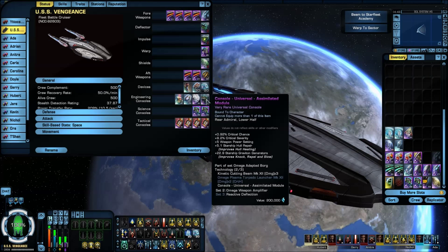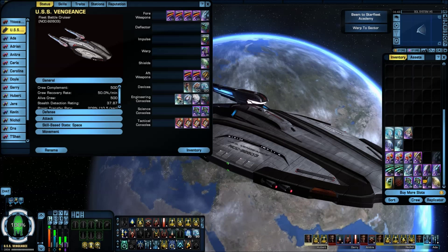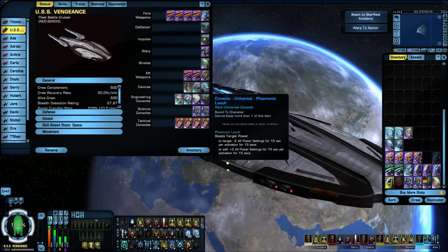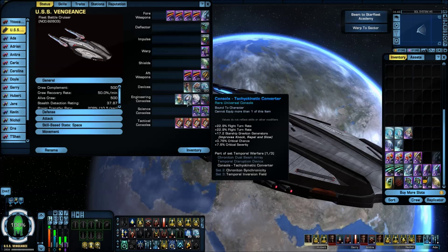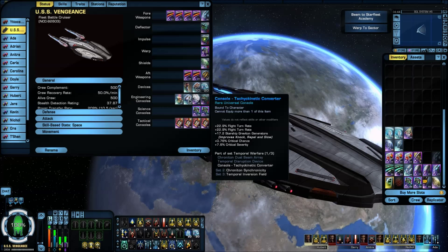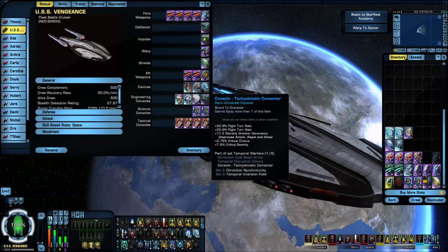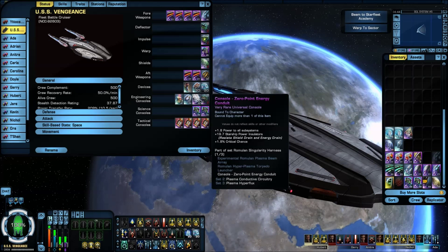For my engineering consoles: the assimilated module, zero point energy conduit, the plasmodic leech, and the techio kinetic converter. This techio kinetic converter is actually a new addition — I just got it about a week ago. When I say the fleet battle cruiser is like an escort, it does not turn like an escort of course, but that extra 22.9% flight turn rate helps out a lot. It also adds critical chance and critical severity, which goes along with the zero point energy conduit adding 1.8% critical chance. The leech is there for your power levels.